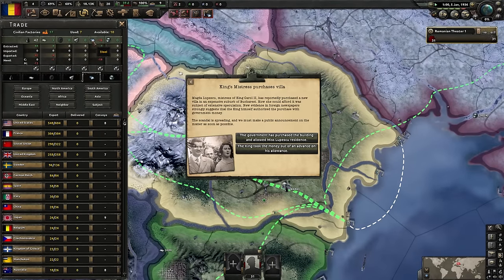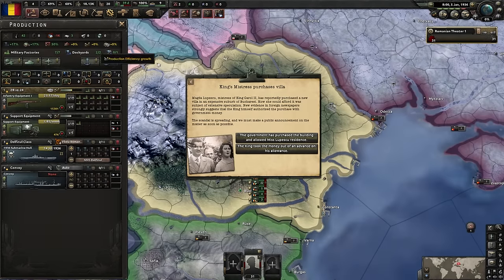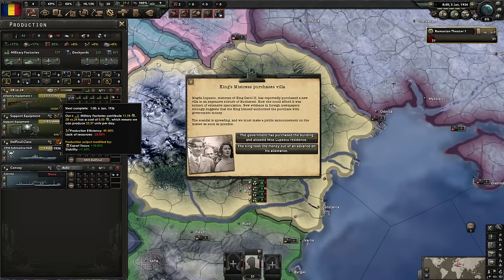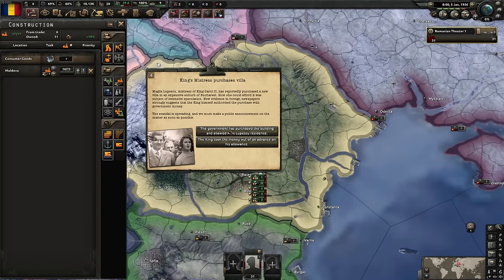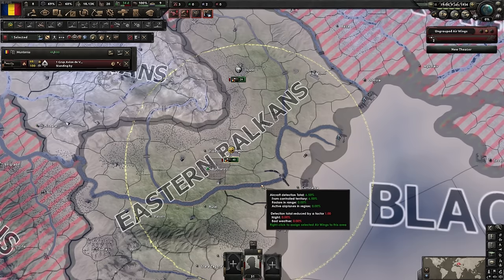You do notice at the very start of the game you've got a massive deficit of steel. If you want to see the impact of that, go into your production. You can see we're suffering a 75% penalty to construction for our submarines. As you work your way up, the penalty is less and less - 60% for support equipment, and for raw guns it's 25%. So King Carol is a nuisance, and these events will fire over and over again - you have to choose between losing consumer goods or losing political power.